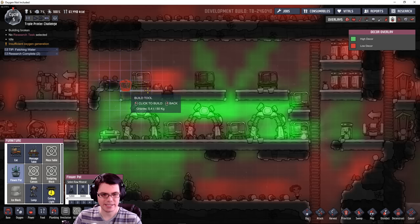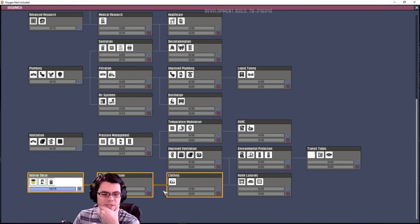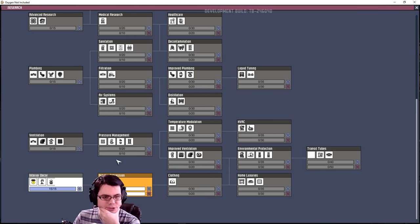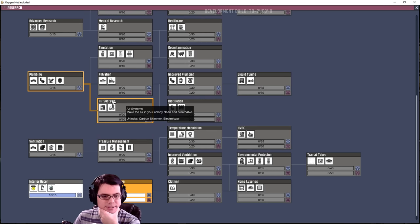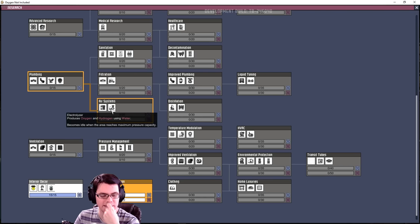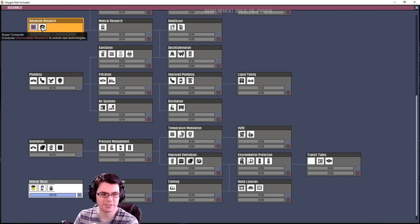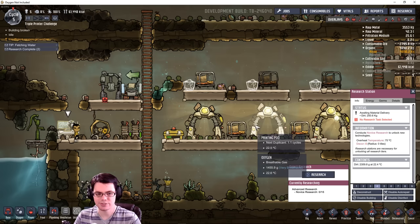Granite — yes, this will help — means I need more research. Do I go the stress route or go straight for oxygen? Right now I don't really have a water source for the electrolyzer and I don't really have the carbon dioxide buildup just yet.